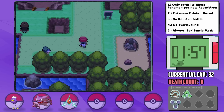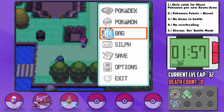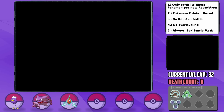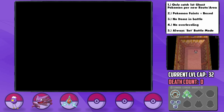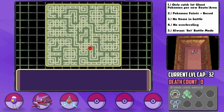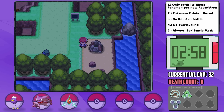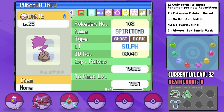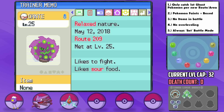We now have access to the Hallowed Tower on Route 209. To get Spiritomb, you have to talk to 32 real players in the Underground, but you can just talk to the same one over and over again via wireless, so it's tedious but not impossible. We catch Spiritomb and nickname it Dante, and it has a Relaxed nature — plus Defense and minus Speed. Finally, a reasonable nature for us.